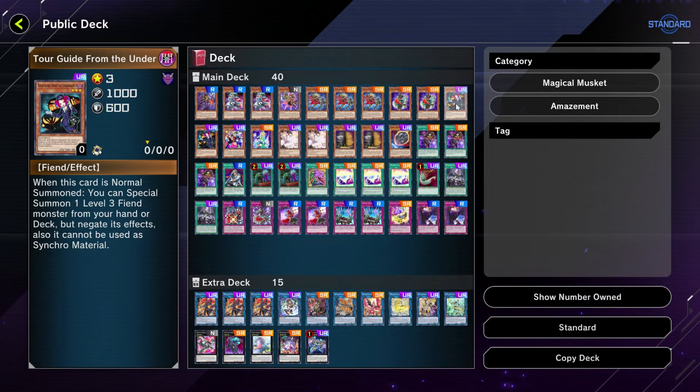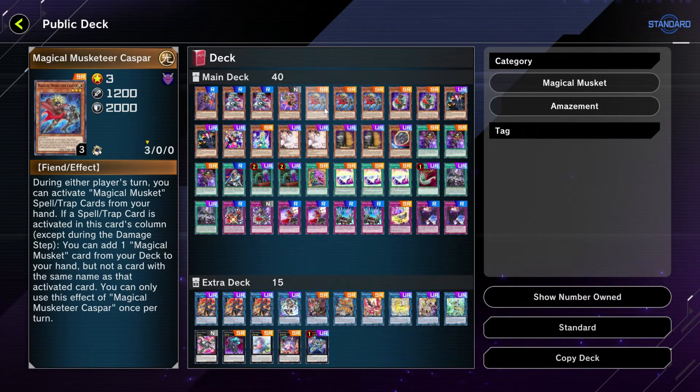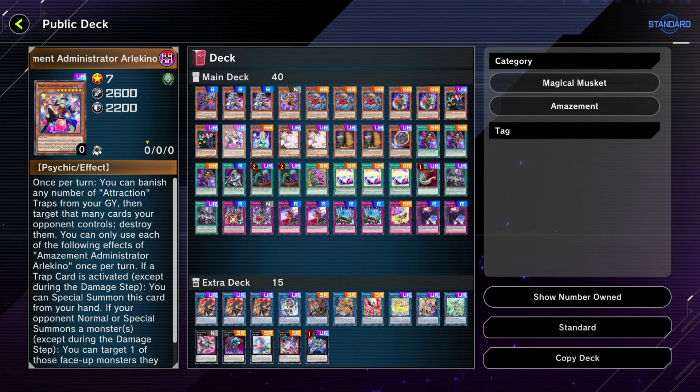Next up in the deck we have two Tour Guide from the Underworld. When this card is normal summoned, you can special summon one level three fiend monster from your hand or deck — and Magical Musketeer Caspar is a fiend level three, so there you go. Next up we have Amazement Administrator Arlechino, the number one monster for amazement.